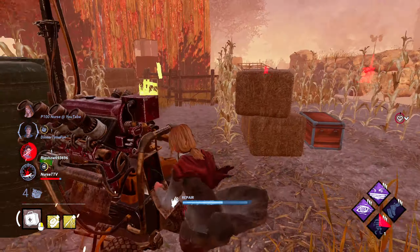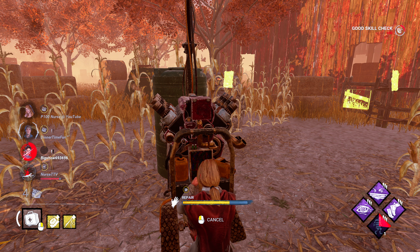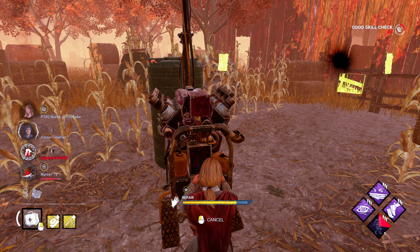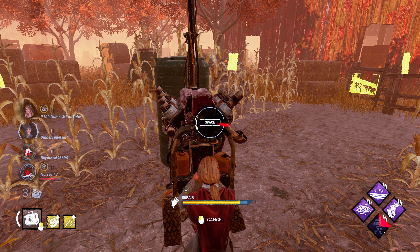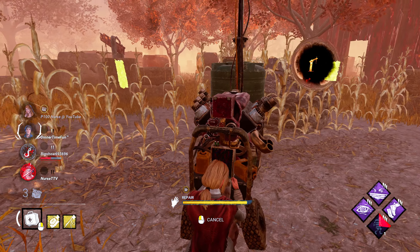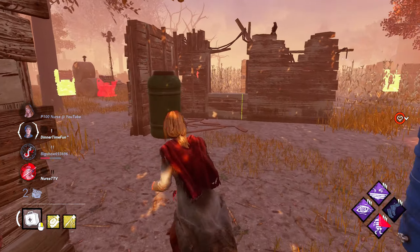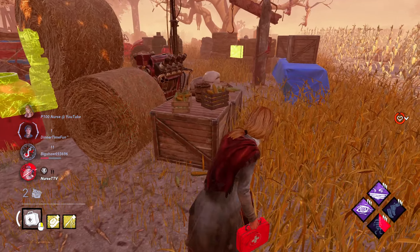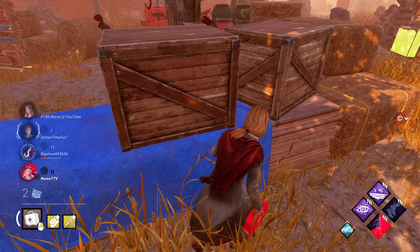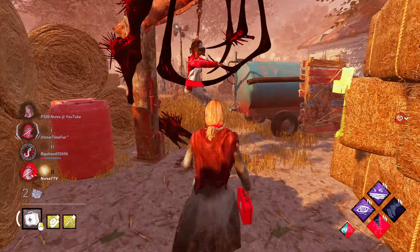The gen that I was doing is to the right of me — it's regressing. As long as he's in chase, the timer stops. I'm coming for the pickup, crawl toward me. I'll go for Big Show's hook right after I pop this gen. I'm going to the chat box farthest on the edge of the map so she takes longer to find me. We just got an aura read — she's got Bitter Murmur. All my distortion tokens are gone, so she's definitely running heavy aura reading.